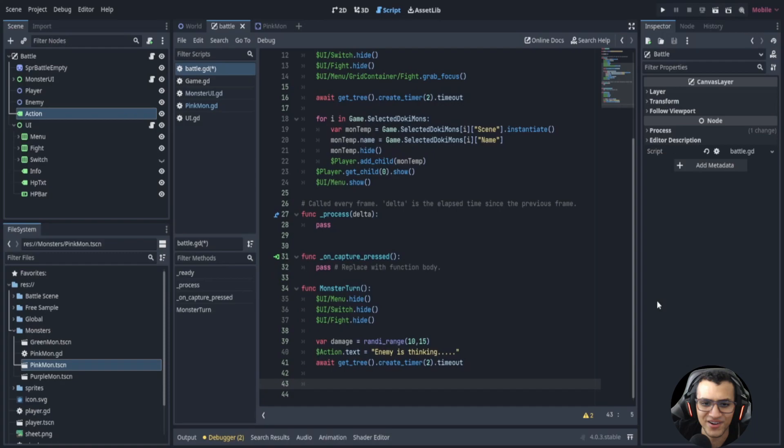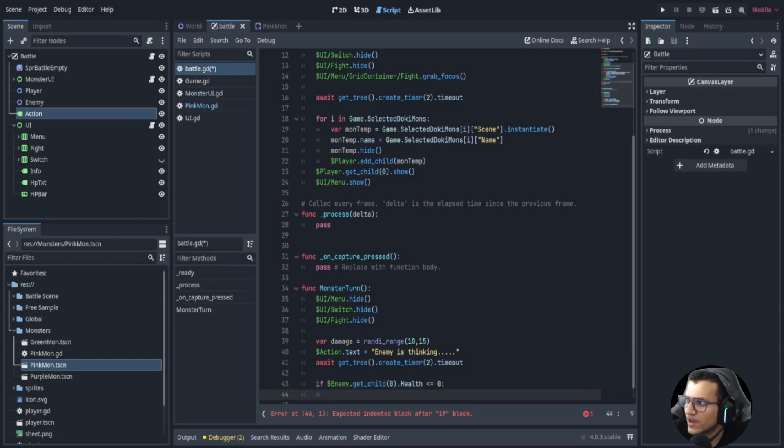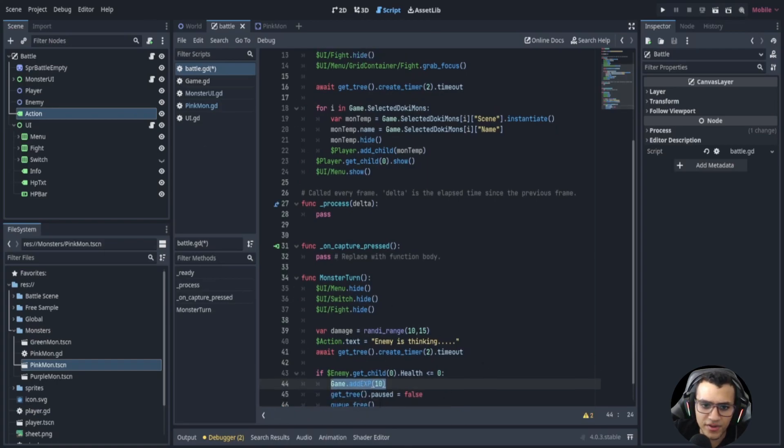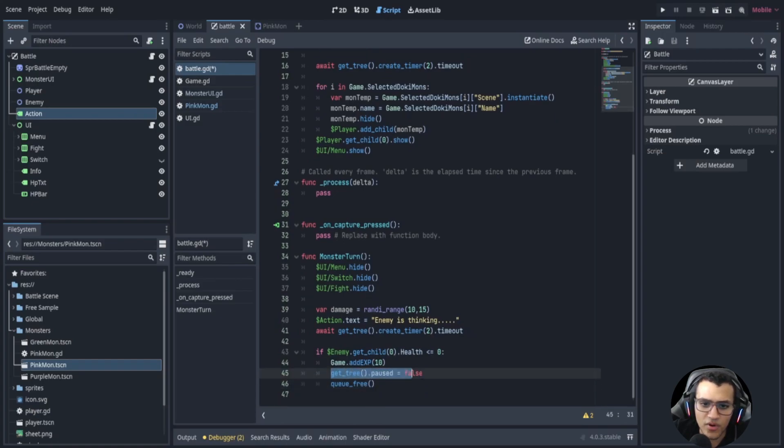Now we check: if the enemy dot get_child net is less than or equal to zero, we end the battle. First we add XP from our game, then unpause the tree, and queue_free our battle scene. That's how we end the battle.